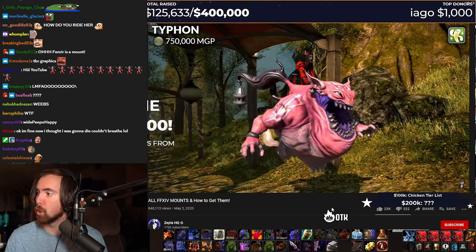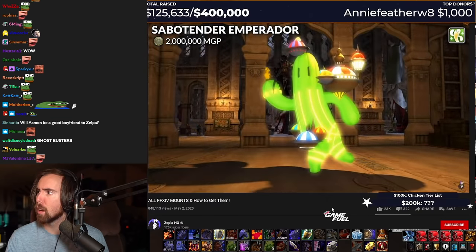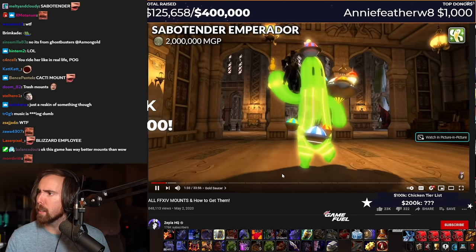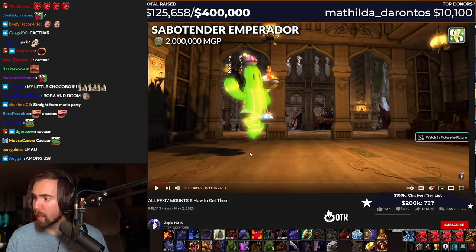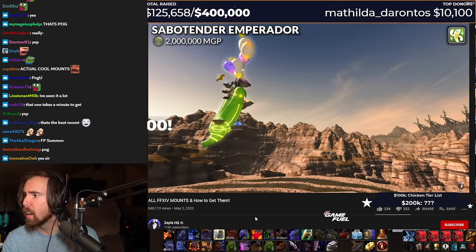That looks like the monsters in Doom. What the fuck? Those are actually badass. What the hell is this? It's Cactus Jack. Holy shit. This is actually— wait, and you're on his shoulder? You can ride this around? What the hell? It's a cactuar?